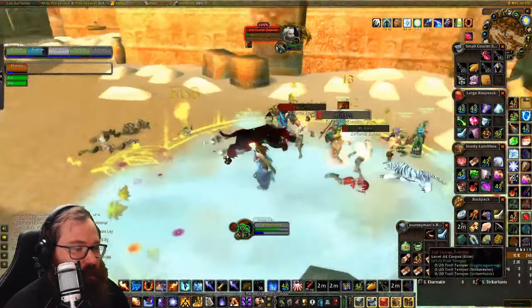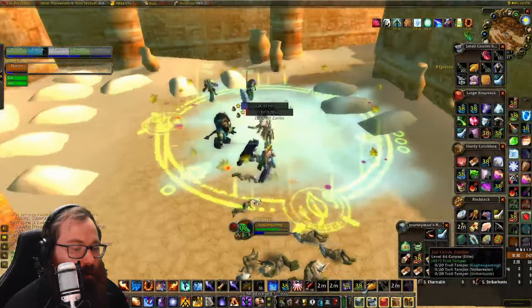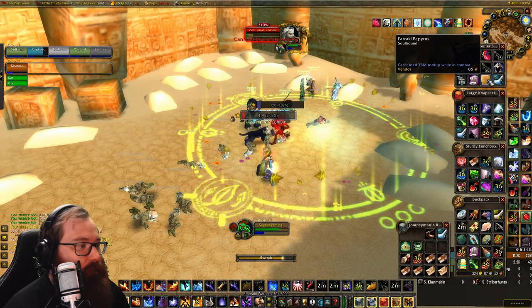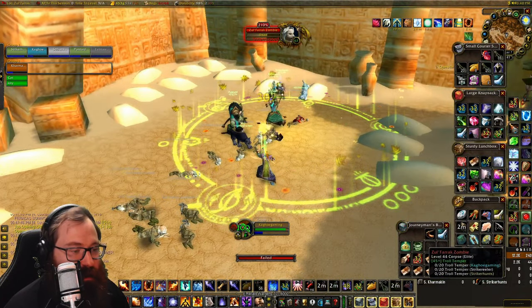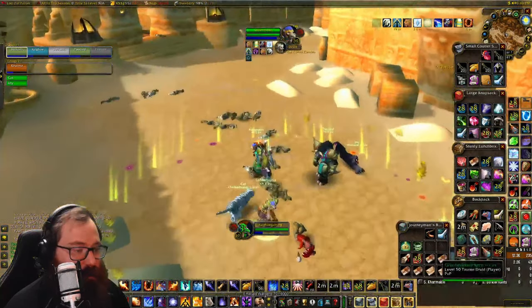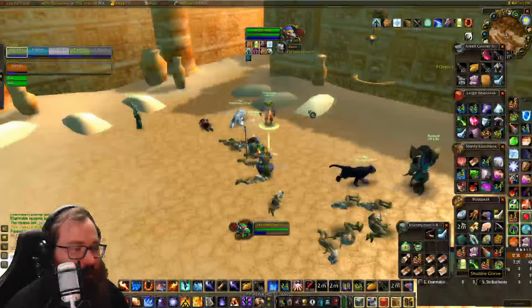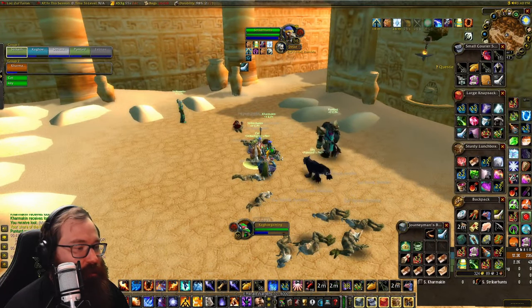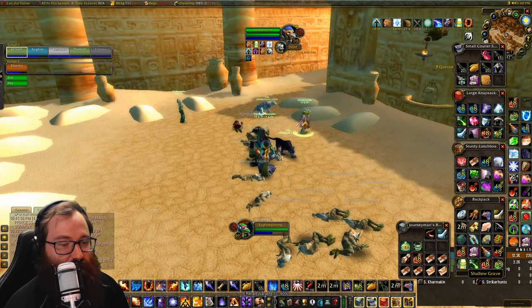The papyrus drops pretty frequently. Your party does need to loot them first, but after your party loots them, you're able to loot them too. We got another one — we're going to need four more. You just pull some zombies and fight them. You'll probably get it within one round of the full tombs. Keep doing that until you get eight.